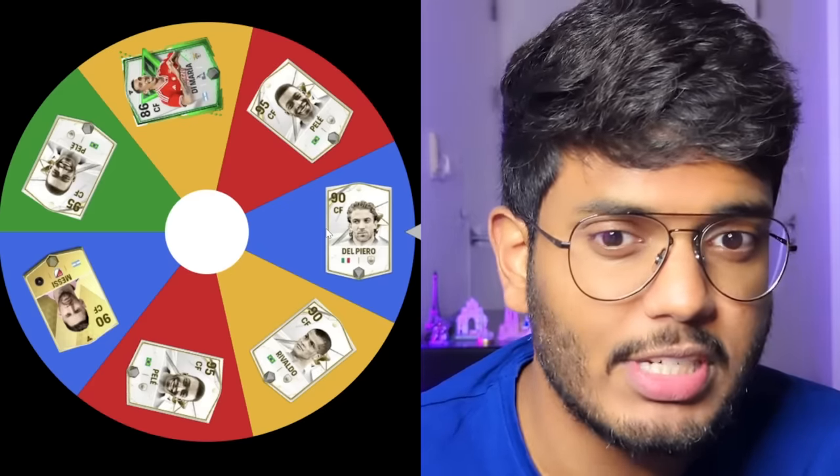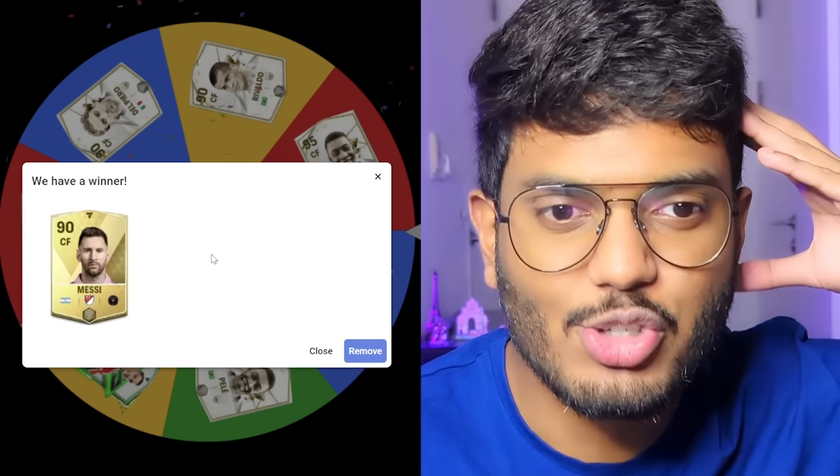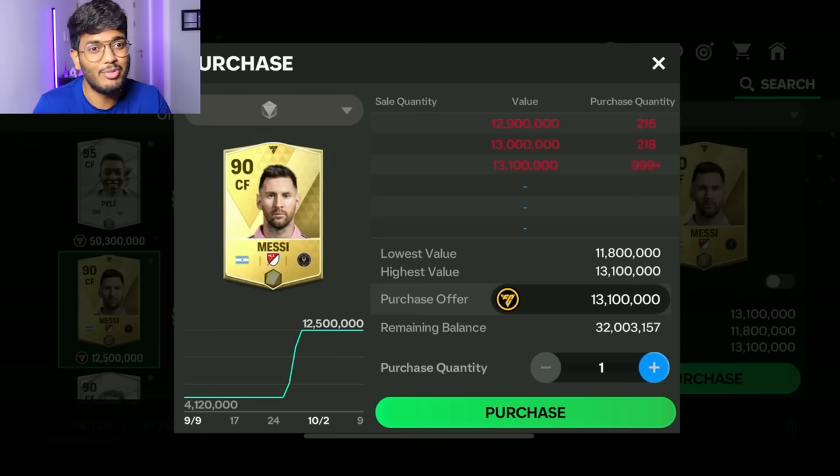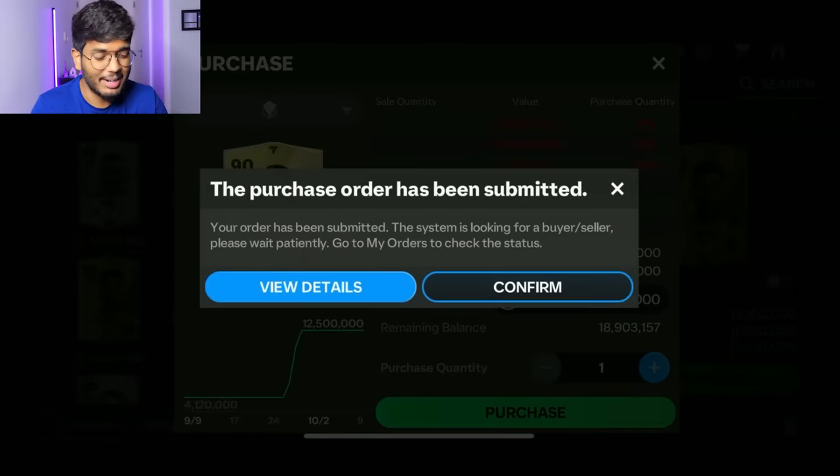Let's spin for the center forward position — this is stacked with amazing players. We've got Pelé three times because he won the World Cup three times, and we've got Di Maria, Lionel Messi, Del Piero and Rivaldo as well. Oh my god it's Messi! That was so close between Messi and Pelé. We got Messi in the center forward position! 13.1 million orders — I'm going to place a bid, hopefully we get him early.